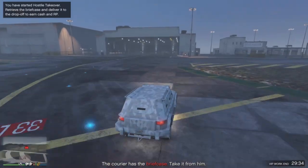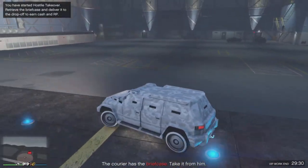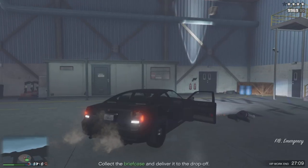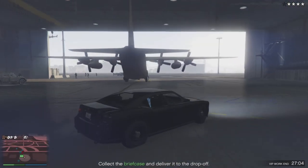Do not pick up the briefcase. Just kill everybody and go claim the car — just get inside of it. Once you've got the car, go ahead and head out of the airport.